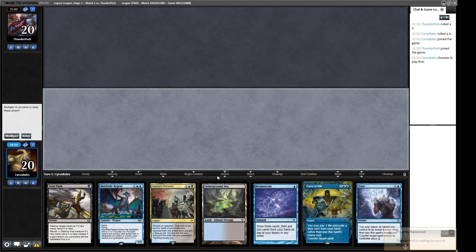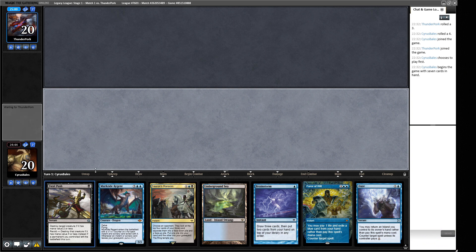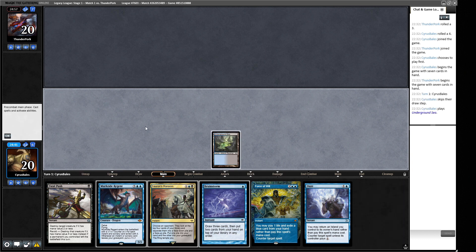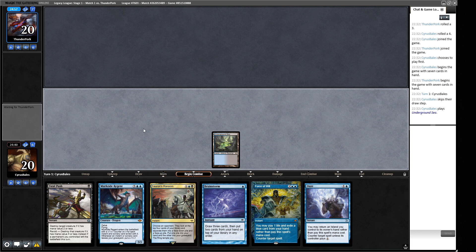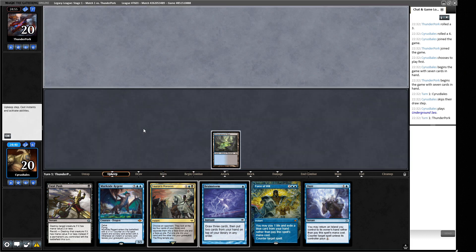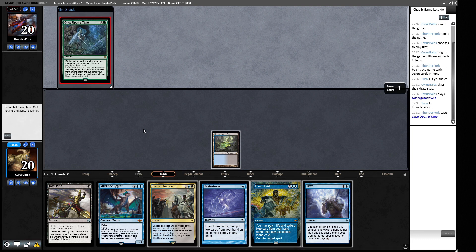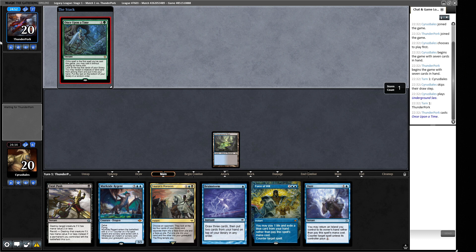We're on the play for round one - not a bad place to be. We have a Brainstorm to fix things if necessary and I think this is a keep. We've got removal, counter magic, ways to dig with Brainstorm and Sauron's Ransom later, and a threat in Murktide Regent - though that requires finding something for the graveyard, so we'll need fetch lands along the way.